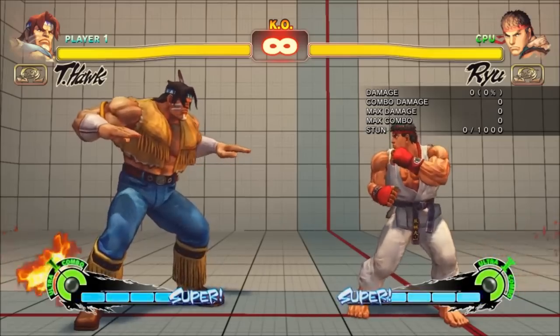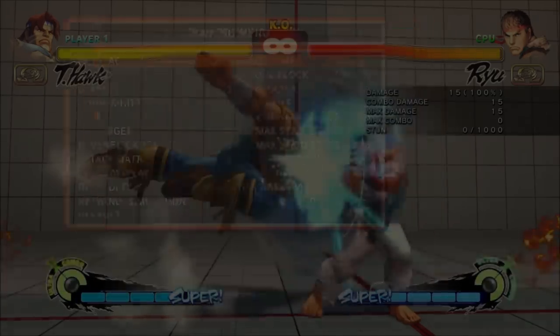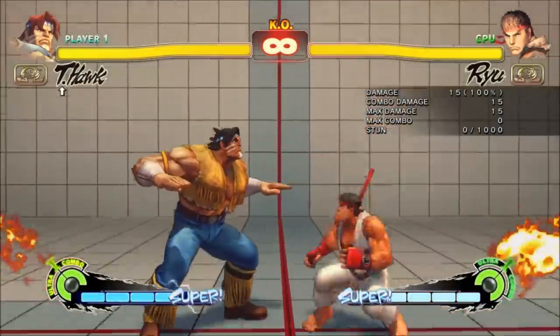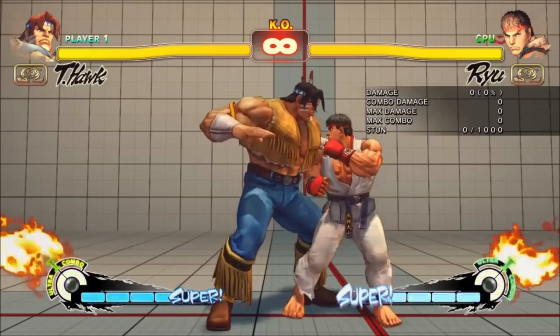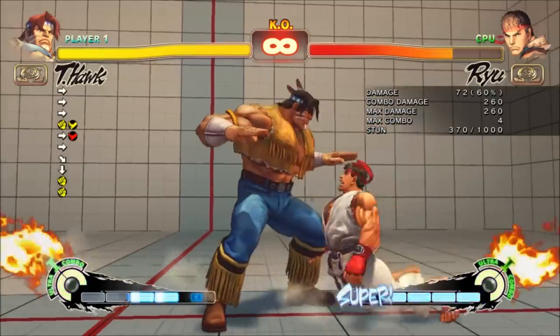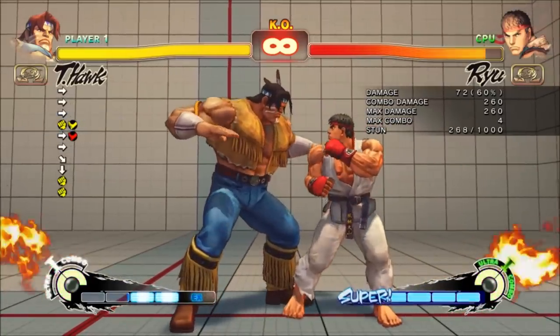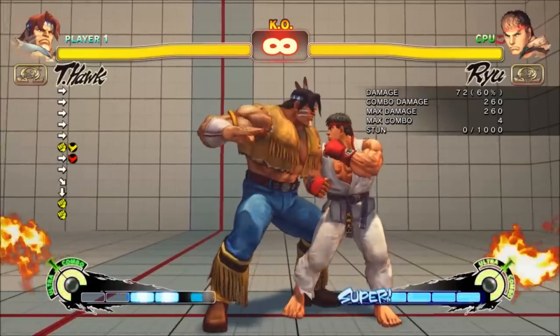Just like Ultra, Spires are pretty safe if they hit at the tip. As icing on the cake, if a Spire is two hits, you can FADC the first hit and combo a level 2 focus. This gives T-Hawk a two-bar combo into either Ultra, and it's not even that precise — the window feels like two or three frames, whereas most level 2 focus combos are one frame.